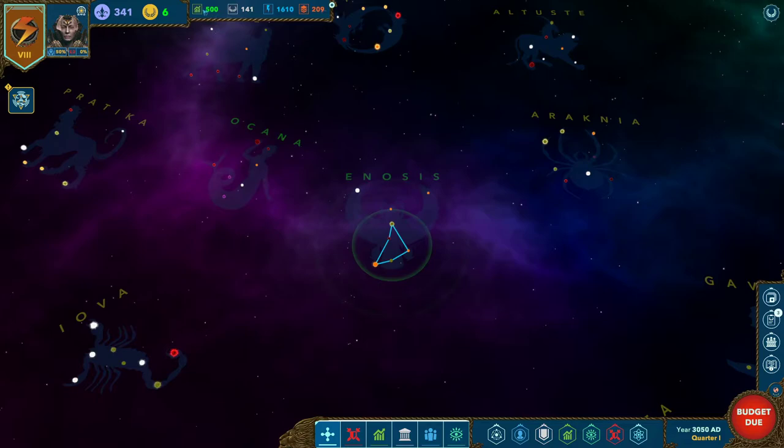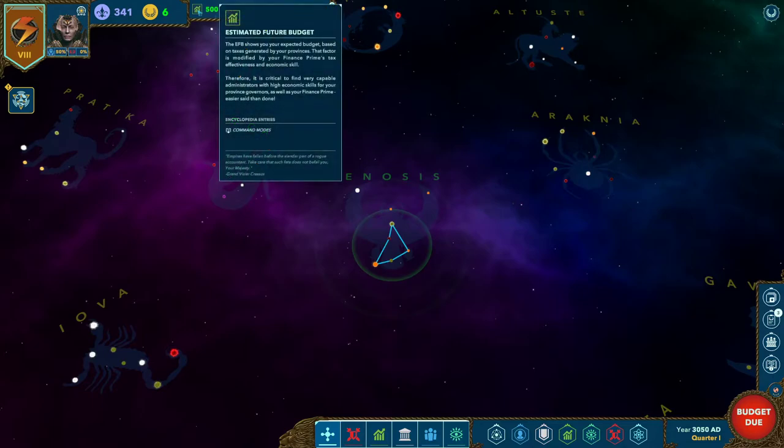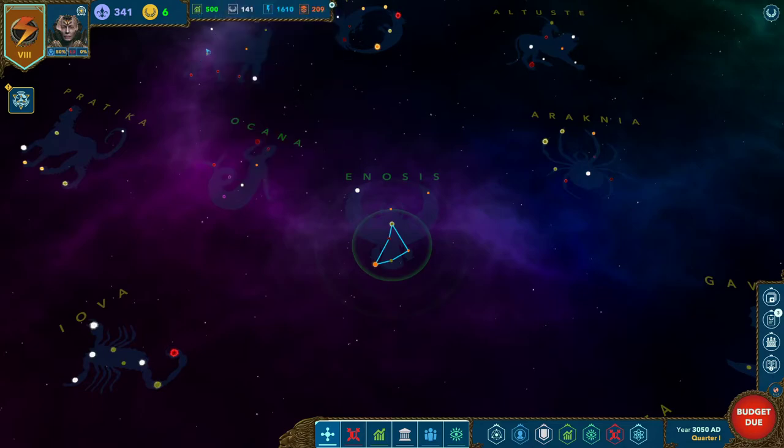Our next category is our estimated future budget. Right now if the turn were to end, our budget would be 500 BCs — billion credits. You basically want this number always to be high. If it's ever negative, you will have to make it up through your house treasury. You cannot run the empire on a negative budget. If you cannot make it up from your treasury, the empire has gone bankrupt and you lose the game.